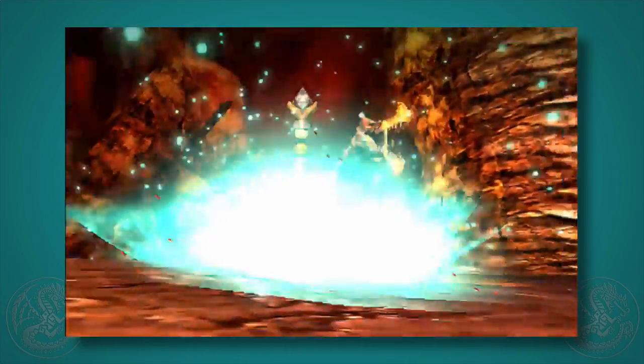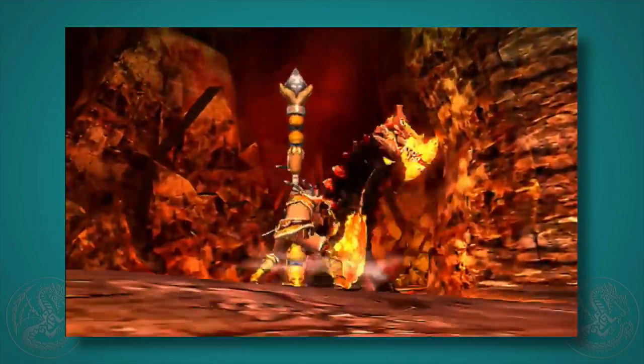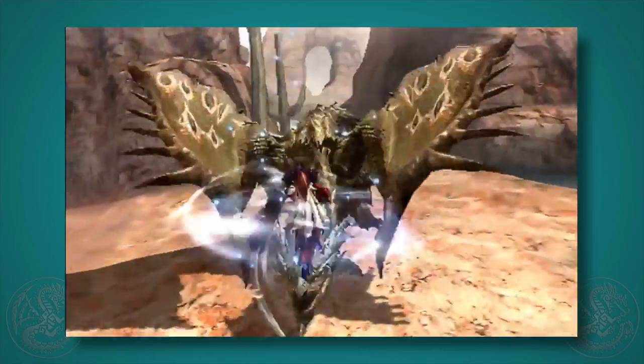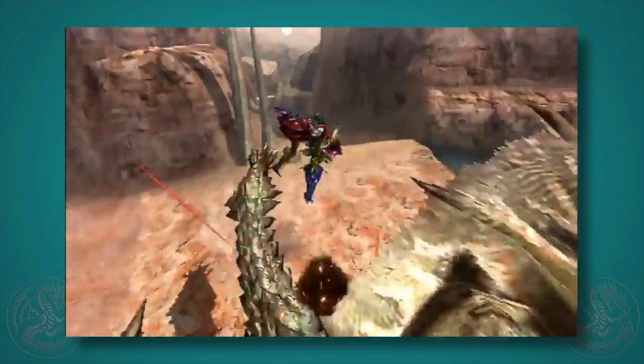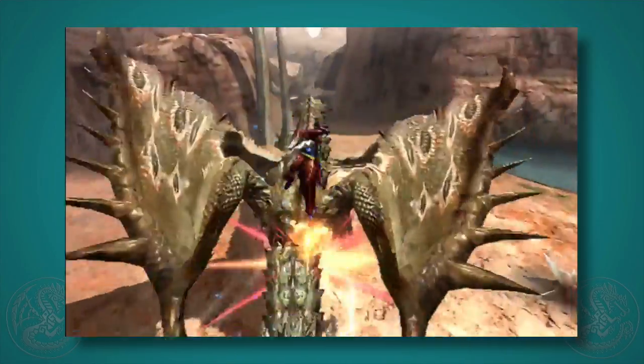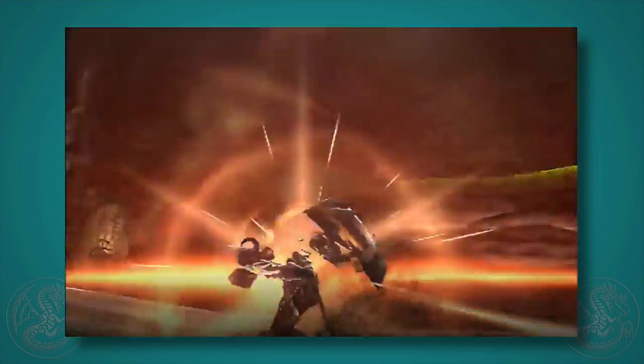Here we see a special move where you plant the insect glaive in the ground and it creates a healing area of effect — kind of a support move, really cool. And this is crazy: we actually have both a mounting move and a jumping move with shooting in the air over a monster. Ukanlos is going to be really fun to fight if you're in this game.